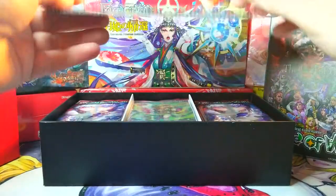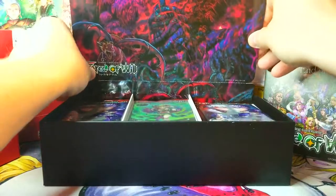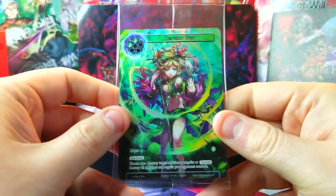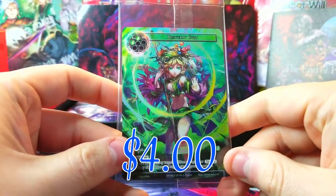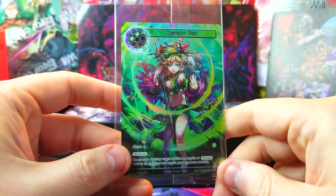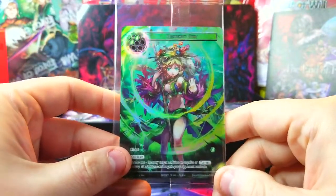My voice sounds a little off because I just woke up. We got a nice insert here with the dragon on it, and we've got our promo card — look at that, Heavenly Gust! I opened up a lot of these. This is the alternate version from Curse of the Frozen Casket — there's a different version of this, and I like this version better. It's way cooler as a full art.